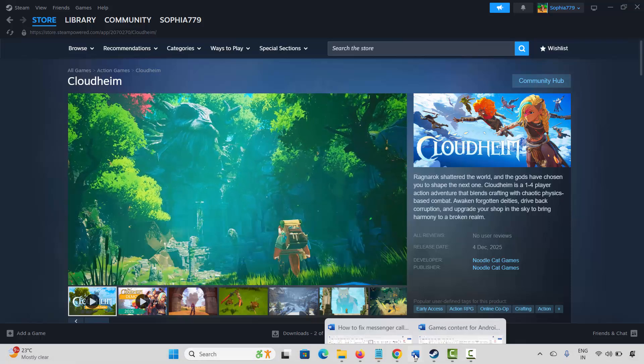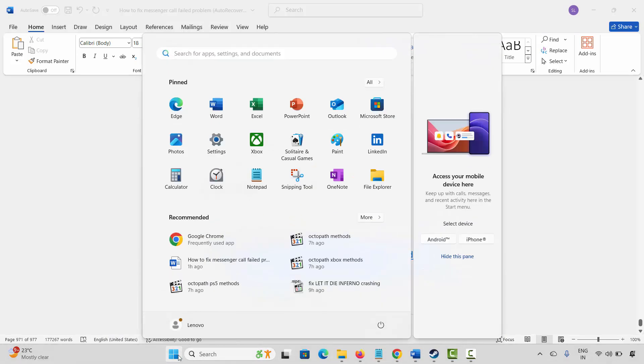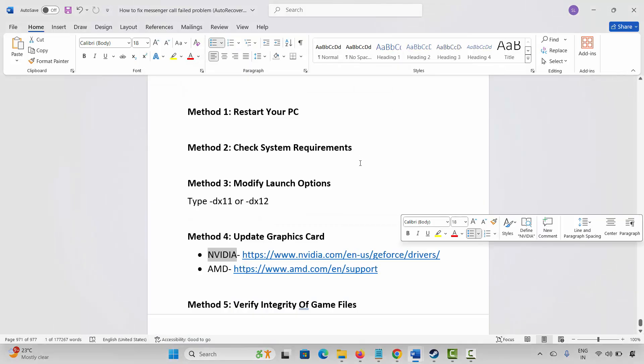The very first method is to restart your PC. For that, click on the Windows icon, then click on Power and select Restart. This will restart your PC. Once your PC restarts, launch the game and check if the issue is resolved.